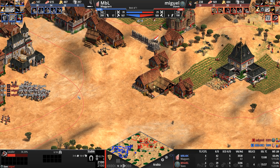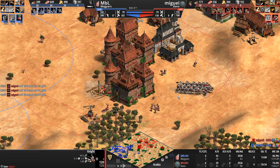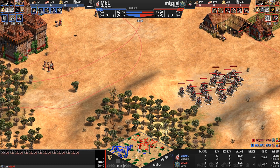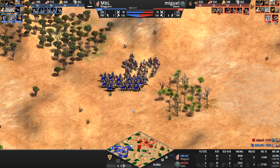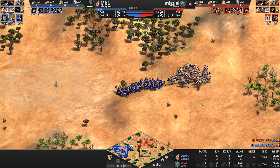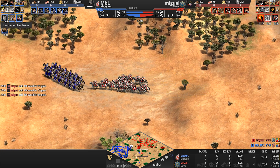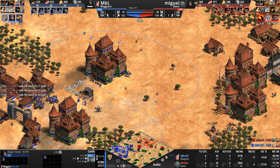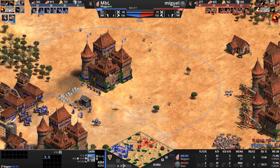The cavalier upgrade is being researched for Miguel, so these knights are going to become cavaliers and pack an even bigger punch. Their cavalry is middle of the road — and right on cue Miguel decides to go cavalry anyway. The blue player has to disengage — he could take down a huge number of knights, but he doesn't want to lose any cavalry archers. He's getting thumb ring and leather archer armor. Now this castle is under attack, and Miguel, by virtue of reaching Imperial first, has pumped out four trebuchets — three active, one in production.